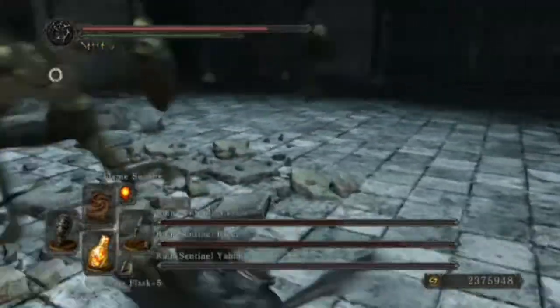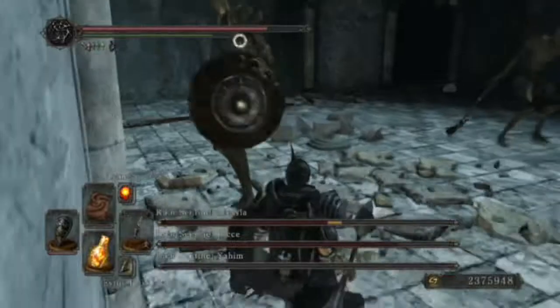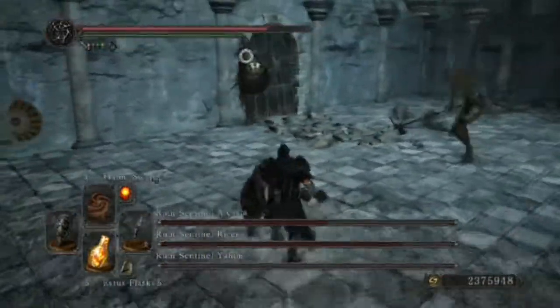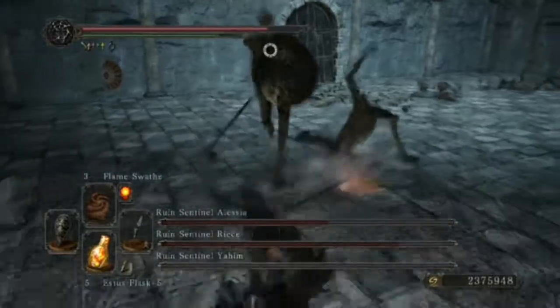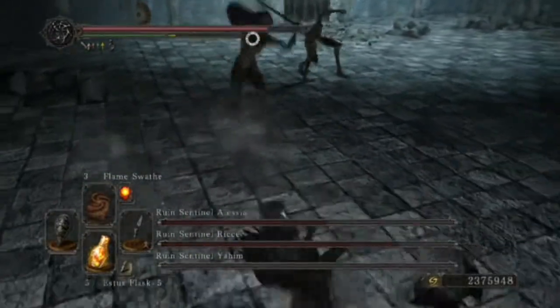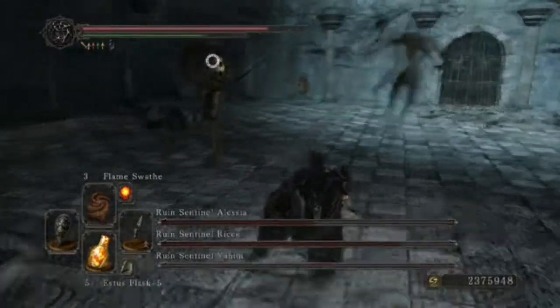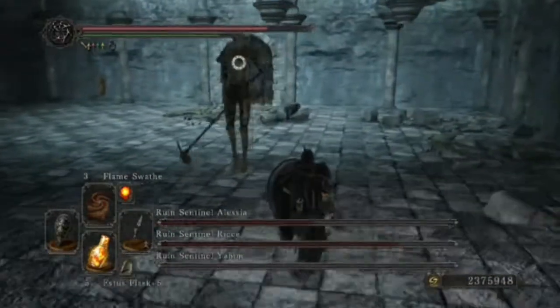The other jump attack, where they leap from a further range, is the long-distance jump. To dodge both jump attacks, just roll back when you see they're about to jump and you should be able to dodge it.